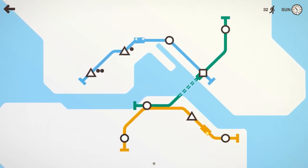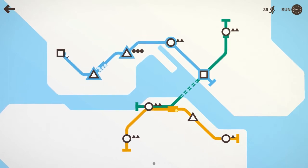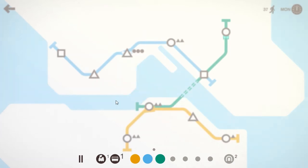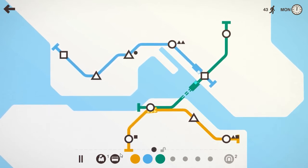Almost coming up to our first choice. I'm not entirely sure what I'd like — it might be early enough that we can just pick a line and have it as a backup. I don't really think we need a carriage just yet, but I ended up clicking carriage like an idiot. It turns out we really did need a carriage right then.